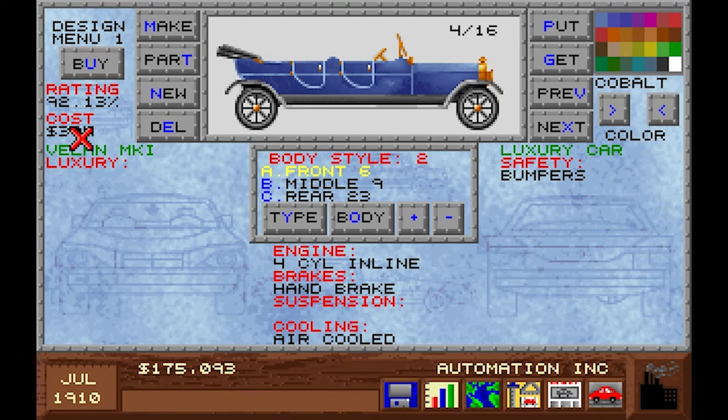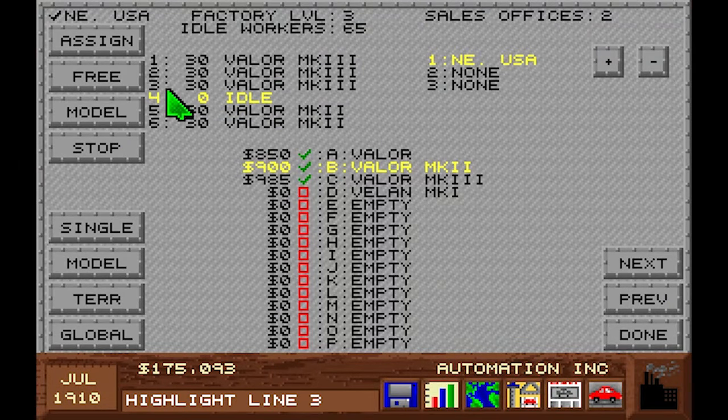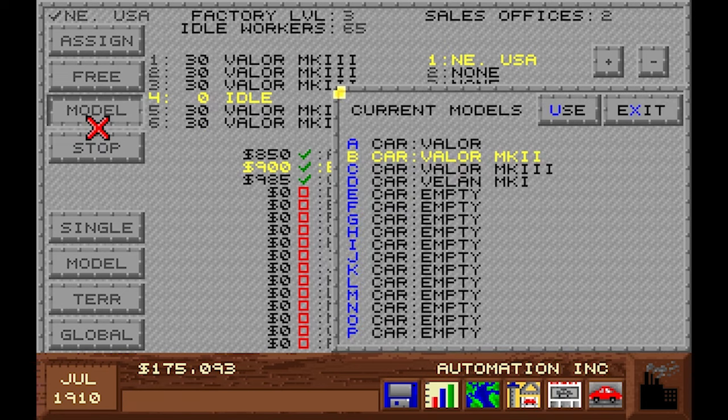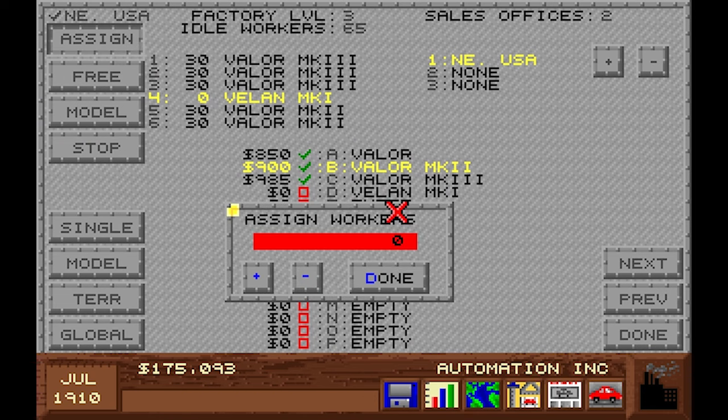Now there is a difference — it's $10 more expensive and its rating has increased by 0.05%. That must be all because of the massive difference in engine technology, because that's the only difference in the car. Maybe we should just put it on the market for fun — no, that's too much micromanagement. But we do have an idle factory slot here. Let's put the Valan in there and assign idle workers. There are so many idle workers.